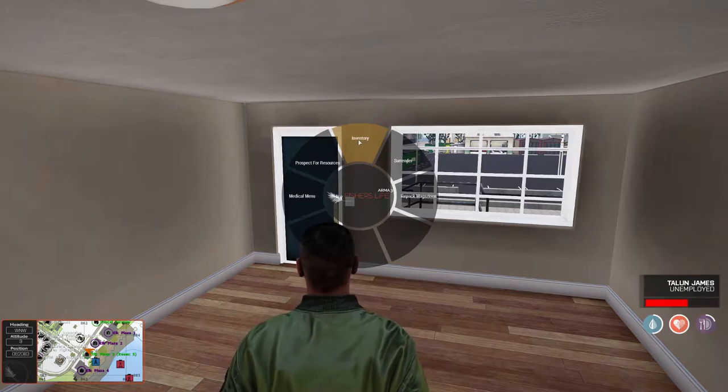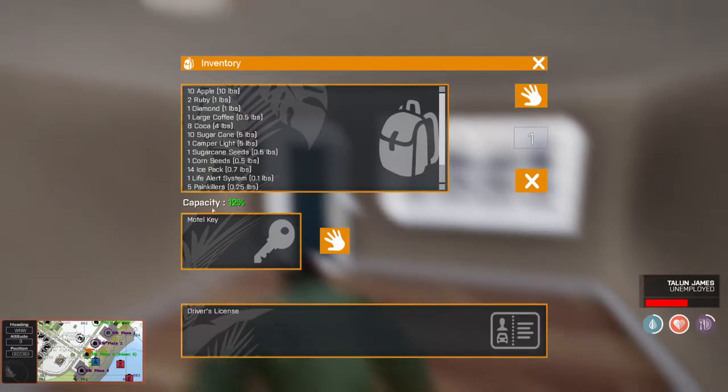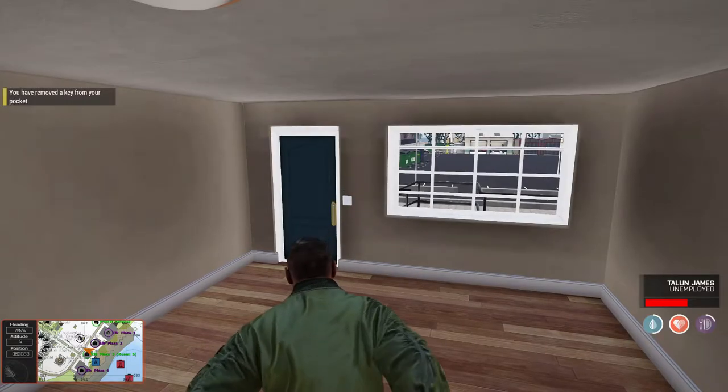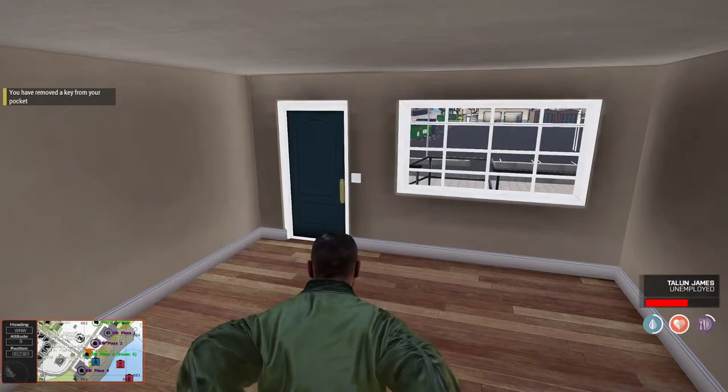Use it with your mouse. Once you do that, down here you'll see the motel key. Go ahead and click on that and press the take key — you can call this the grab key. Press this and you'll see up there at the top left that you've removed a key from your pocket. Fantastic, that's all we really need to do.